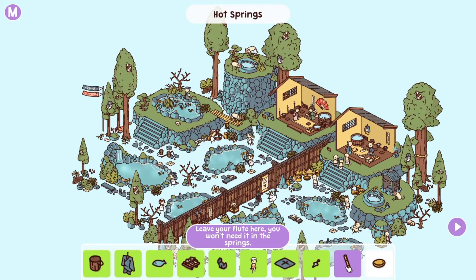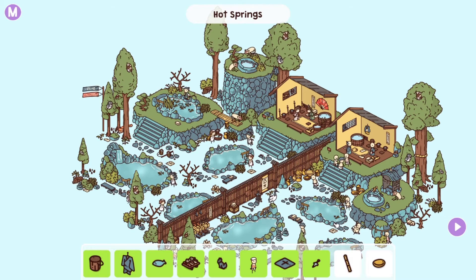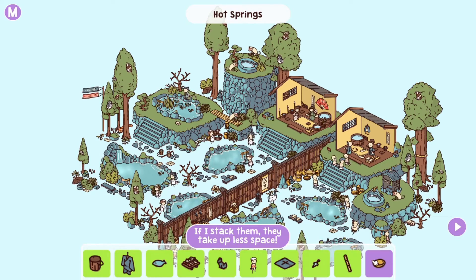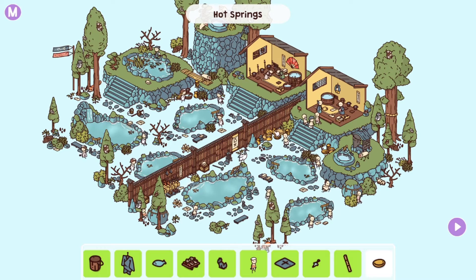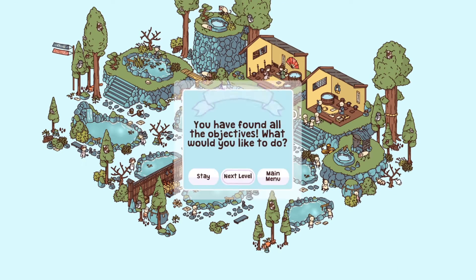Next up: leave your flute here, you won't need it in the springs. You can put it up in the bathhouse. There we go. And the next one — if I stack them to take up less space — goes towards the balls over here, and there we find the ball.